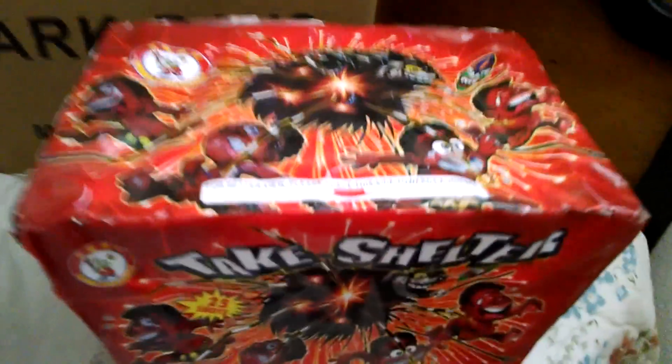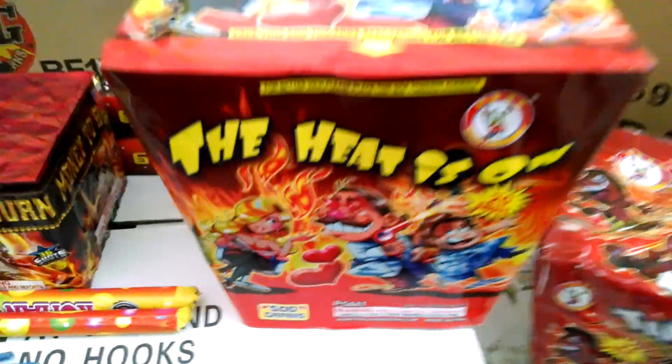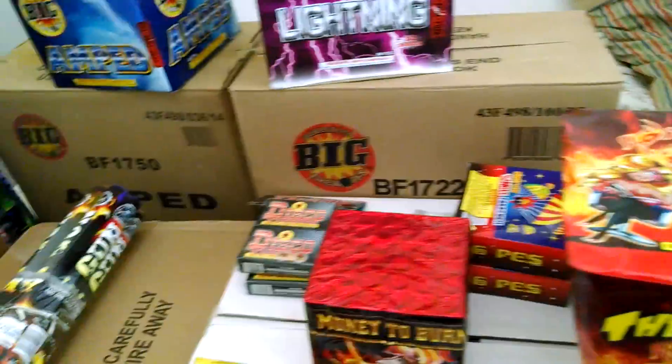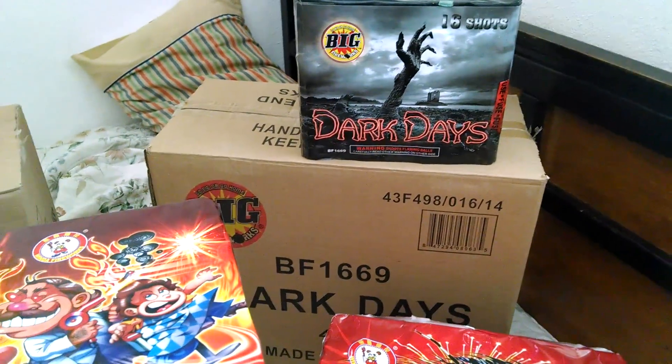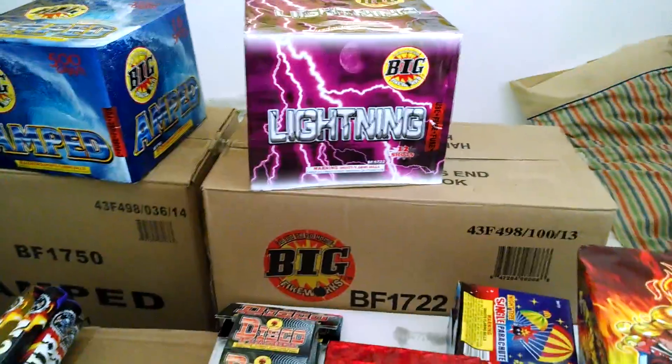Right here I got Windows Take Shelter. This is a pretty sick cake — there are a couple of demos up and I'd recommend watching them because it's pretty unique. The product description says: colorful world can be found from this 500 gram cake — strobes, palm trees, peonies, whistling, time marines, and brocade crowns. Over here I also got a case of The Heat Is On, which is also pretty sick. I'll be doing demos on all these, most likely 4th of July. Dark Days I'll probably demo within the next couple weeks since I have eight of them, and maybe Lightning too since I have five.